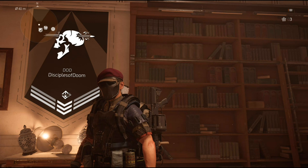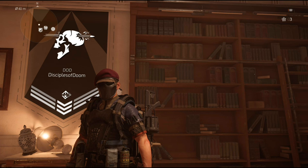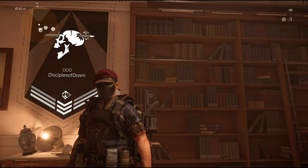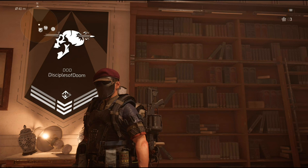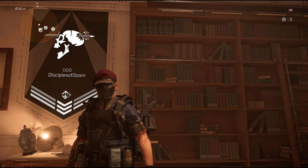I wanted to show you guys and explain how this build works. Because yes, it is a one-tap, but you need to have certain buffs activated in order to make it work. There's a lot of moving parts within this build, but once you understand and you get it down, you will be able to one-tap anybody in the Dark Zone.